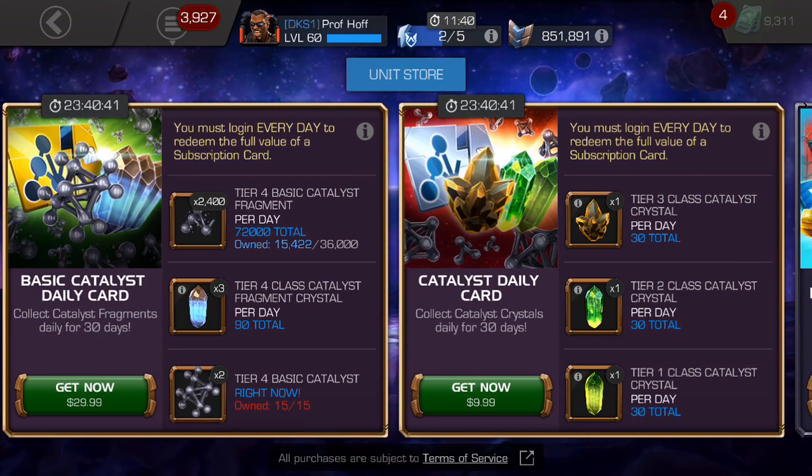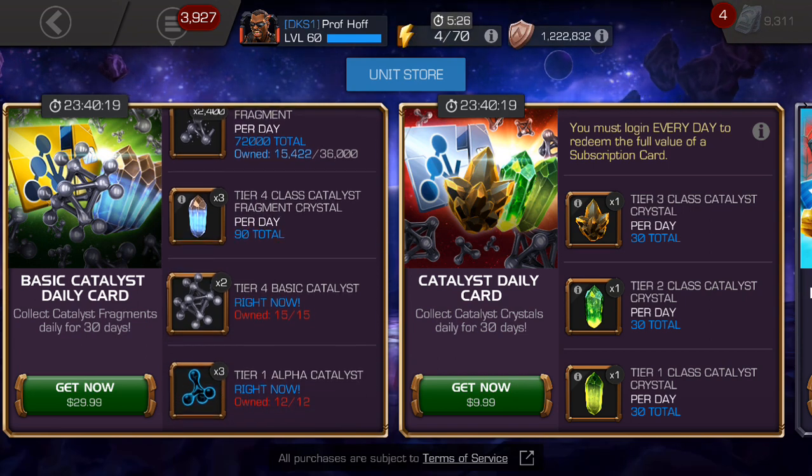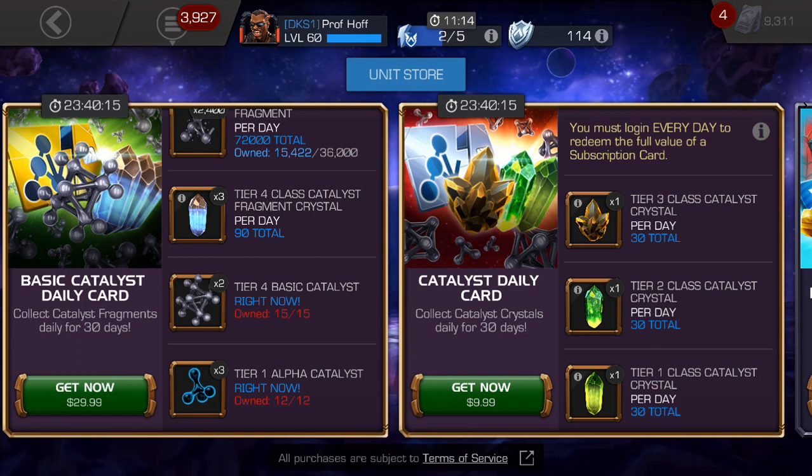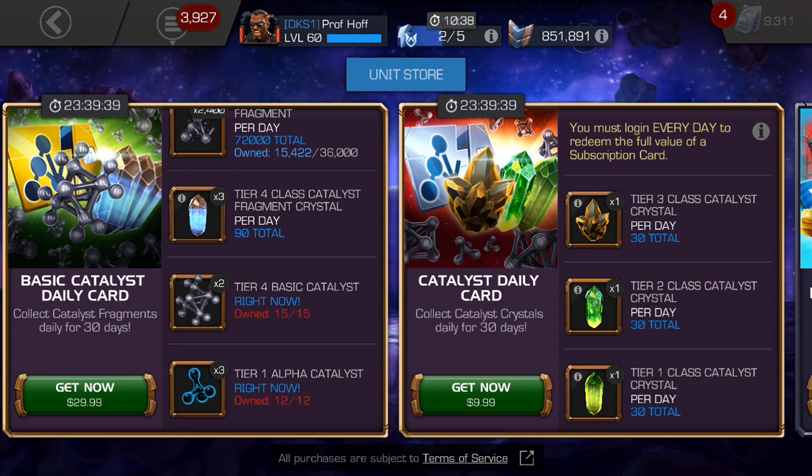The second card is all about Tier 4 Basic Catalyst Fragments. They're giving you two fully formed Tier 4 Basics over the course of the month, along with 90 Tier 4 Class Catalyst Fragment Crystals — which are okay, but really nothing compared to a T4CC Crystal that gives you the fully formed Tier 4 Class Catalyst. You also get two Tier 4 Basics right away from purchasing the $30 bundle, and three Tier 1 Alphas.